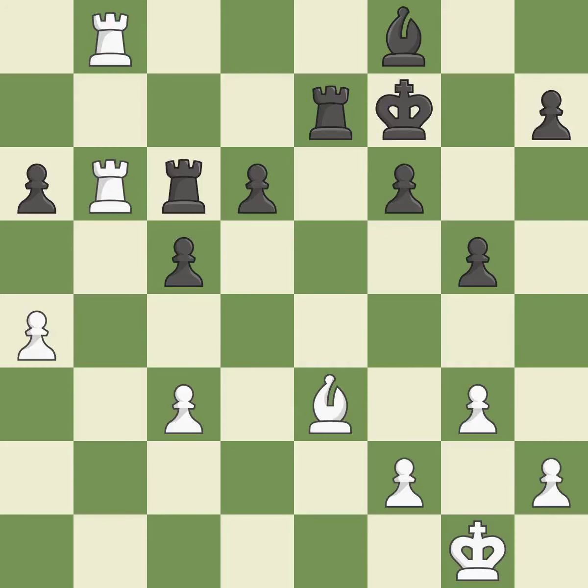This offers an equal trade of pieces — it is best. This is an equal trade — it is best. Takes back. This is the start of the endgame and white is equal — it is best. This defends the attacked pawn — it is best.